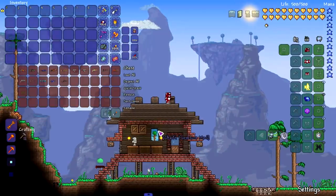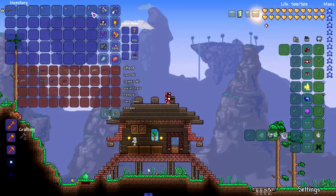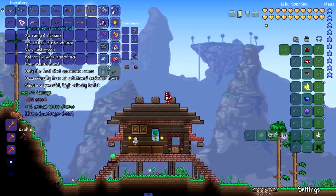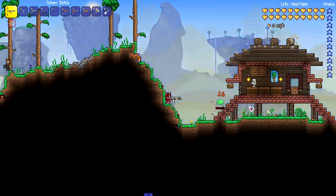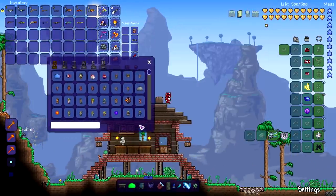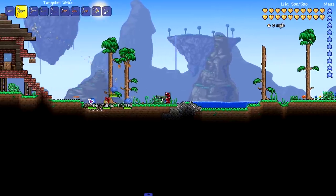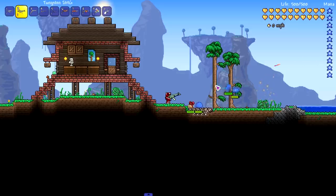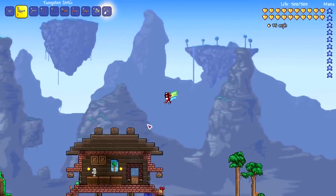Now for the guns — there's a handful added and they all look cool. I've set them up from weakest to strongest and we're using silver bullets. First is the Silver SMG — fast shooting, low damage, kind of like the P90 from Calamity. Then the Tungsten SMG, which is a little bit slower despite being the upgraded version, doing one more damage.